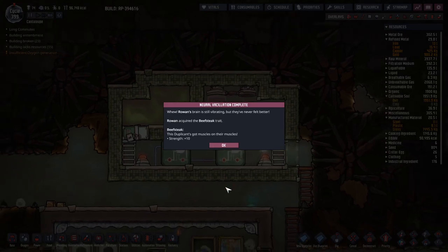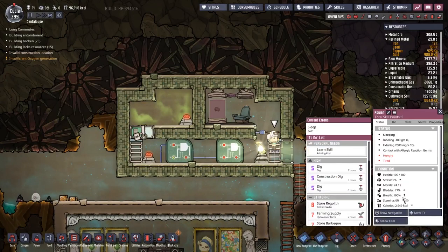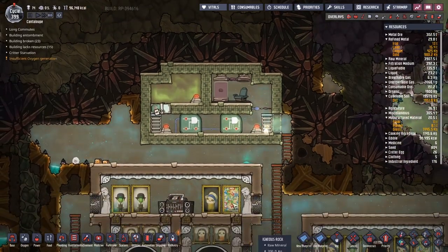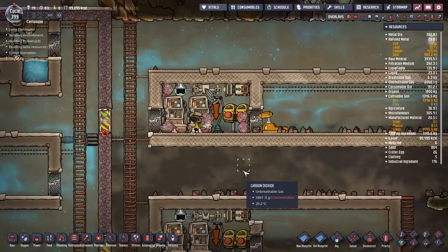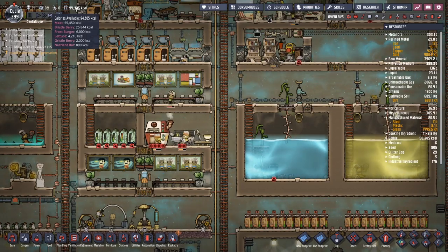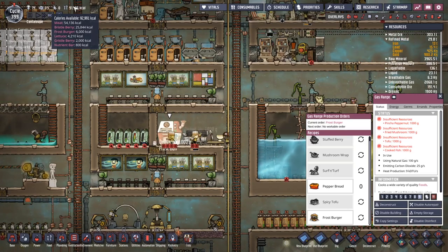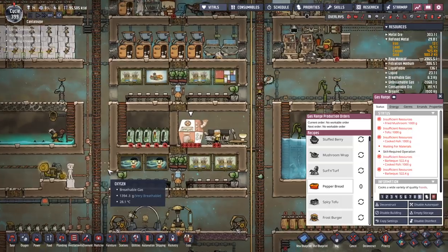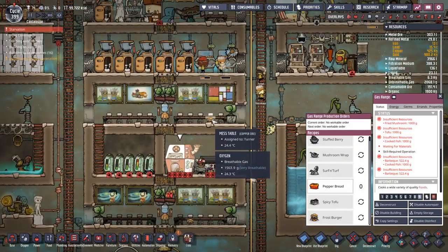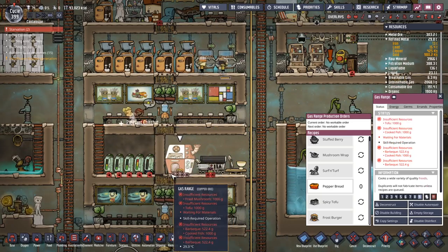Oh, beefsteak! Nice, look at that — plus 10. What is your strength now? Skills — 14. Hell yeah, muscle boy. Shovels are dying, there's so many of them. Look at that — we actually made a Frostburger! Damn, someone's going to be very happy eating that. Starfish, eat a Frostburger! Oh no — Turner had it, but he left it there. Camille ate it. Turner dropped it and Camille's like, thank you very much.